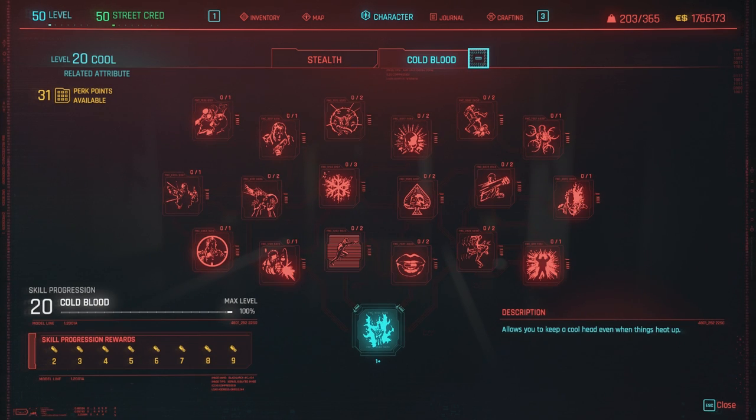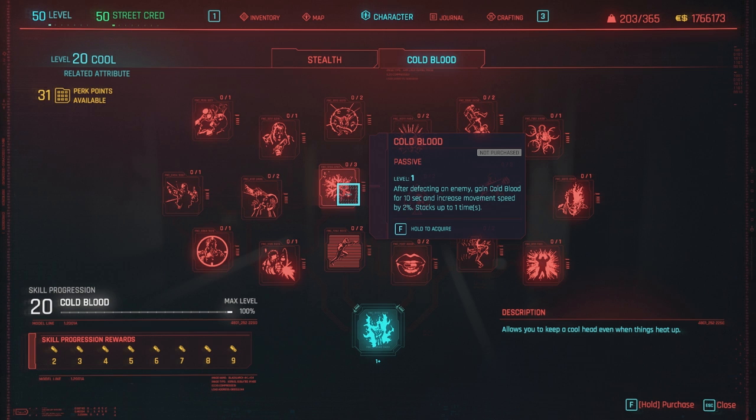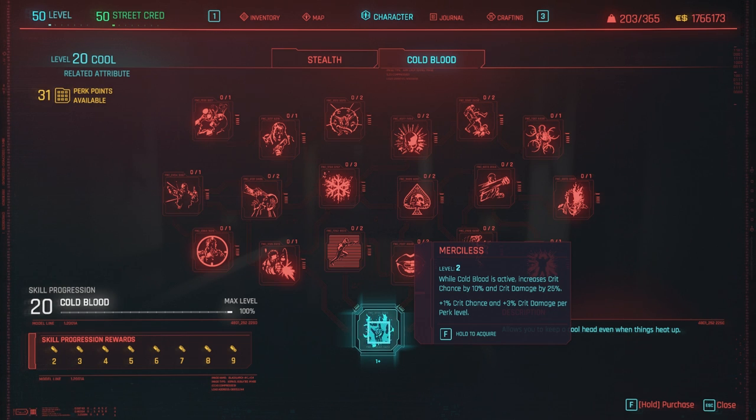And then we have the cold blood tree. Surprisingly, everything in the cold blood tree works. With the cold blood stacks it took me a long time to test, but as far as I'm aware everything here works except for the final perk — Merciless is not currently working. Honestly, I don't really care because it increases crit chance and crit damage, but endgame right now is so easy you don't even need it. You're already one-tapping every single enemy, even the cyberpsychos — at max level you can basically one or two tap them with any high-power weapon.